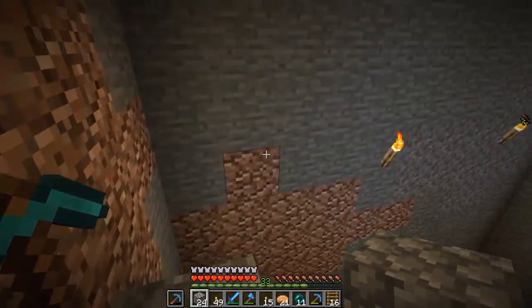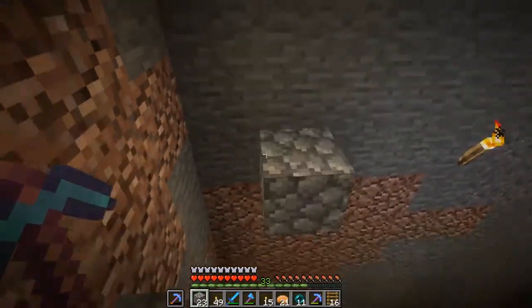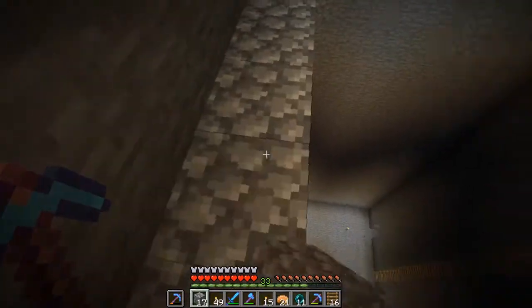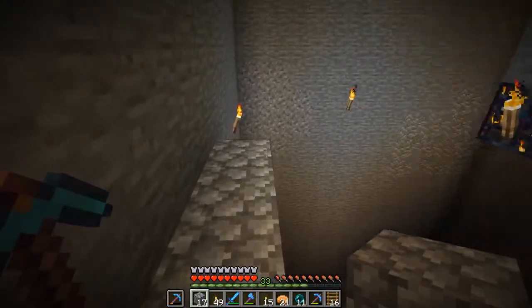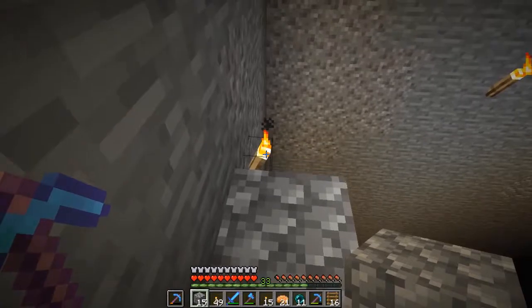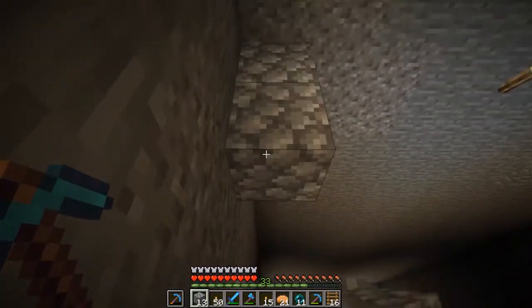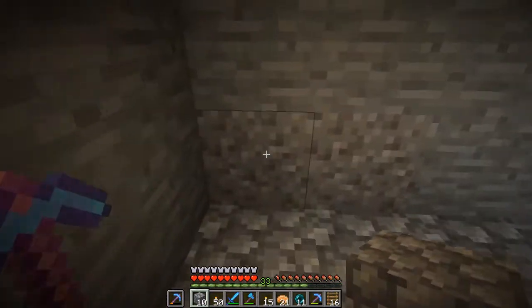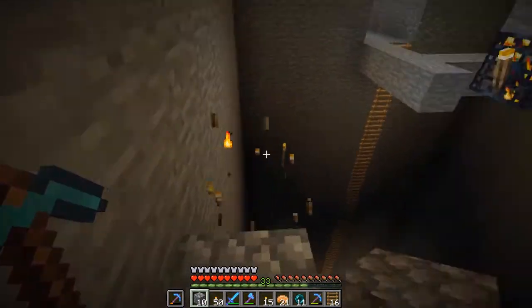The idea here is to get rid of all the torches. Be careful, because spiders will probably start spawning as soon as I get rid of all the torches. So that's the thing to be careful of. I think that's the last torch on the side, so that means I can start getting rid of all this.